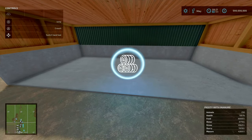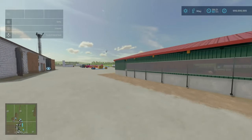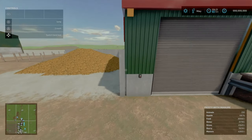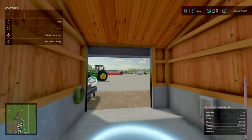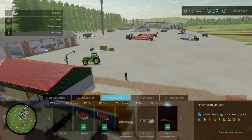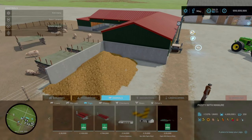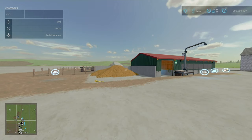Thankfully Missy B has left nice custom icons. Your straw input has to be within this shelter area. Your feeding input is over here, water input is over here, and your slurry outlet is just over here. There is a door with animations — go to the little controller. You'll find this in build mode under Animals, under Pigs. Capacity is 4,000 litres, which I'm assuming is for the manure. Not too bad for manure capacity — don't have to worry about constant emptying. That is the pigsty with manure by Missy B.